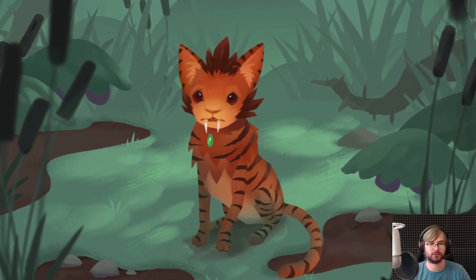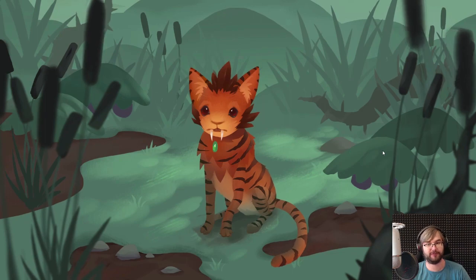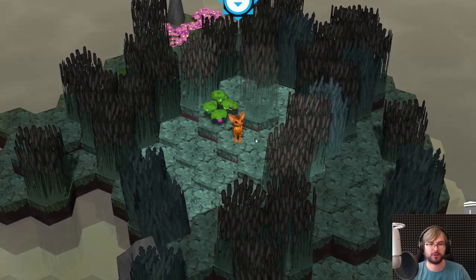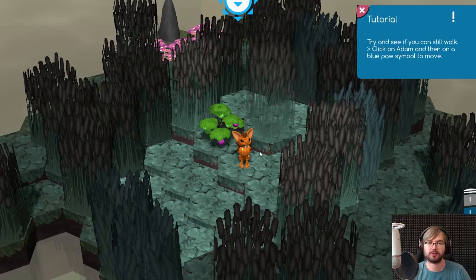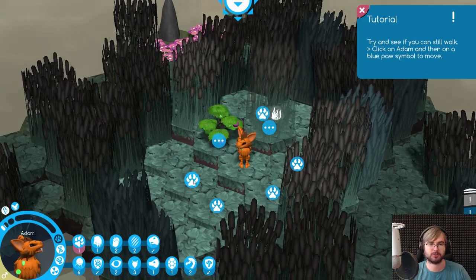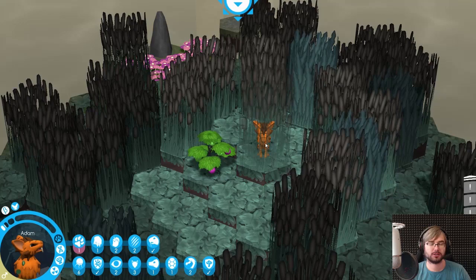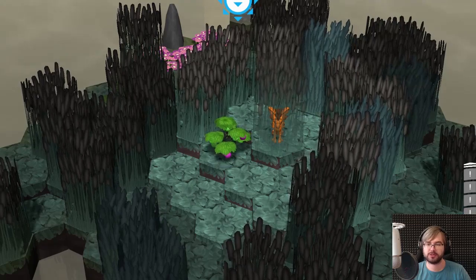Okay, this guy was left alone - we're gonna play as him and try to survive, which is what I gathered from the name of the game. Tutorial: stranded on an island far away from home. Click on a character then the pause symbol to move. I clicked him - where can we move? Good news, I'm not injured. This is a turn-based system - we can end turn.